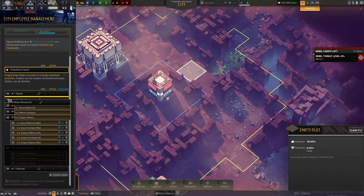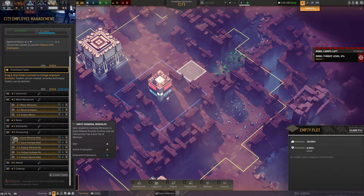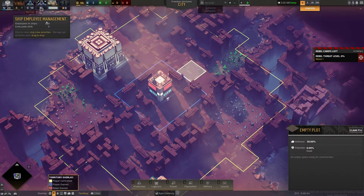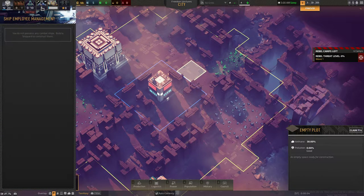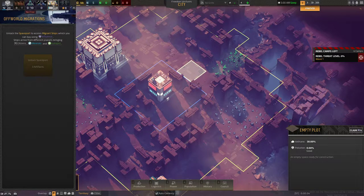At the moment, moving resources is pretty important. I have nothing to construct, nothing to repair. Construction is important; dismantling is not. So let's have construct, move, ruins, and processing as priorities. Ship management — we don't have any ships yet, that's more for military or combat. Off-world migration is how you increase your population, but we need artifacts to do that, so we'll do that in probably five to ten minutes.